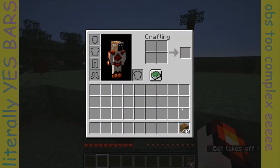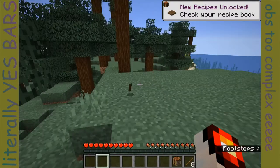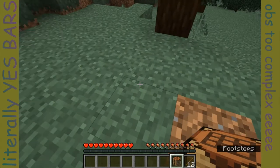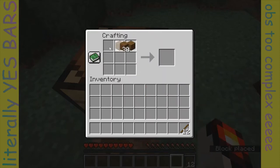Okay, so let's turn all the wood into planks and then craft some sticks, a crafting table of course, and then let's collect those sticks and then craft, using our crafting table, in a specifically placed location of course, a wooden pickaxe.